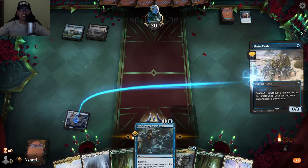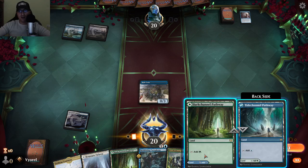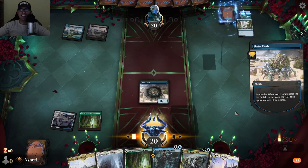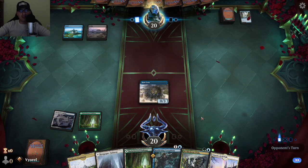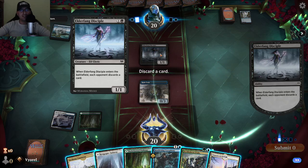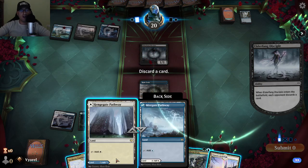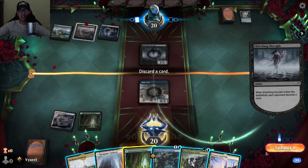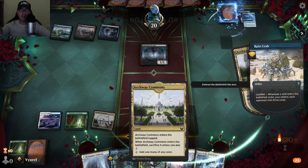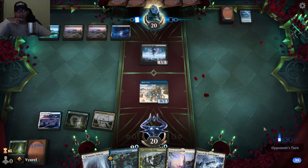I play Rune Crab first, then use Bartonel Pathway for green mana. Next I play Archway Commons. I have to discard a card — I'll discard the one I have a copy of. Archway Commons is great because it can become any type of land as a payment. I'm preparing mana so if something comes up I can use it for anything.